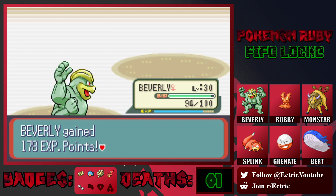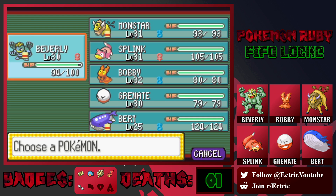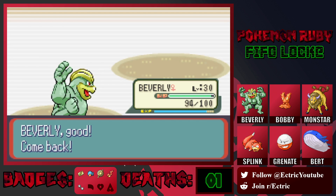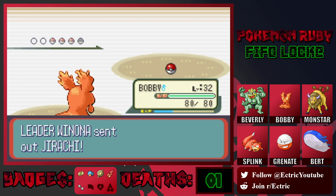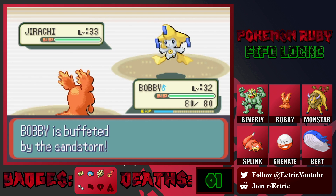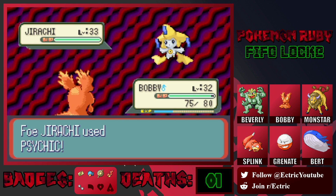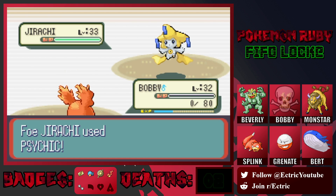Bert grew to level 25, good for him. Oh God, why? Jirachi — it's Psychic and Steel. Bobby, I guess? It shouldn't have anything stupid strong to use on Bobby. Jirachi is much more of a stall mon. Also we're not Rock-type yet so we get hit by sandstorm. Flamethrower — oh no, that was dumb. I should not have gone with Bobby. Yeah, we just lost Bobby. That was really stupid. I should have just gone with Beverly.